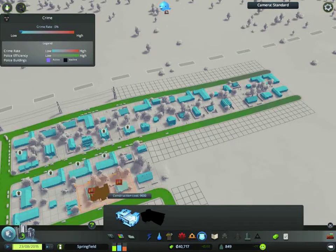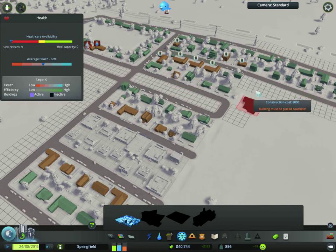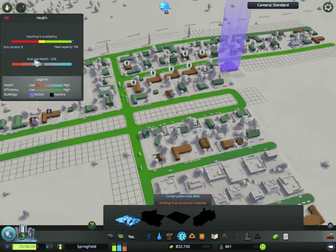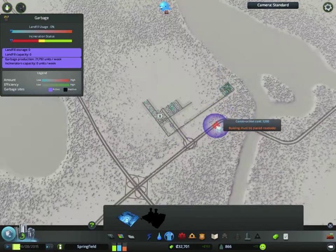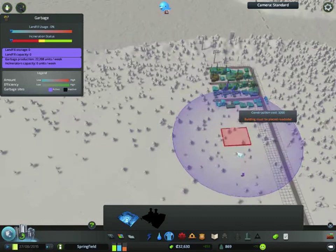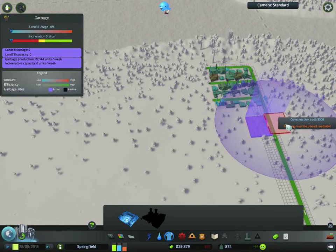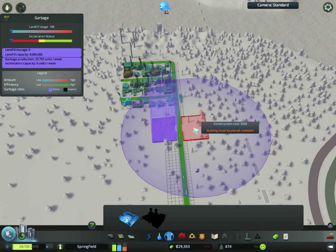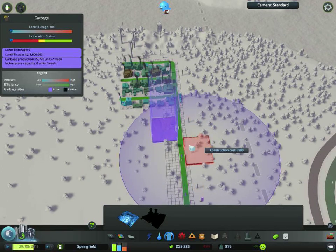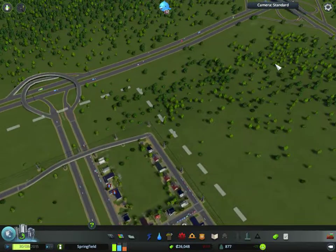We need to give these guys some police support even though the crime rate looks to be zero. Health is looking poor — let's plop down a clinic over here, that's gonna be pretty useful. For garbage — in my previous city one of the biggest problems was garbage, so I'm gonna have one big area full of dumps. Let's keep two dumps here. Garbage should not be a problem now.